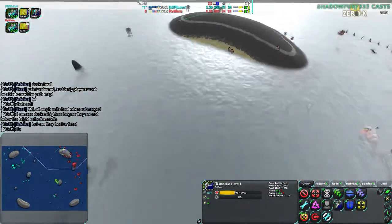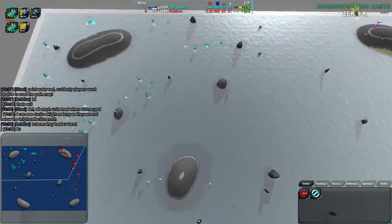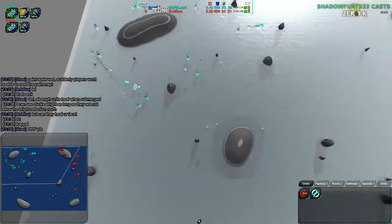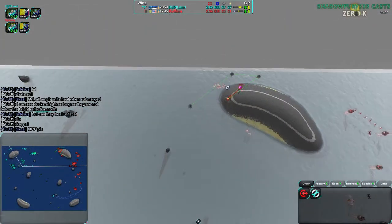Getting a nice Urchin on this little island though. Rymark is starting to fall behind now — Lauri building up more and more metal extractors. Lauri has two builders down here, one in the northwest, and their commander. So Lauri is definitely building faster.